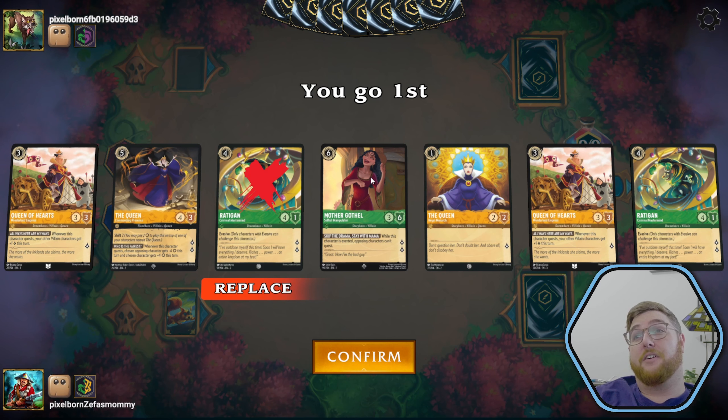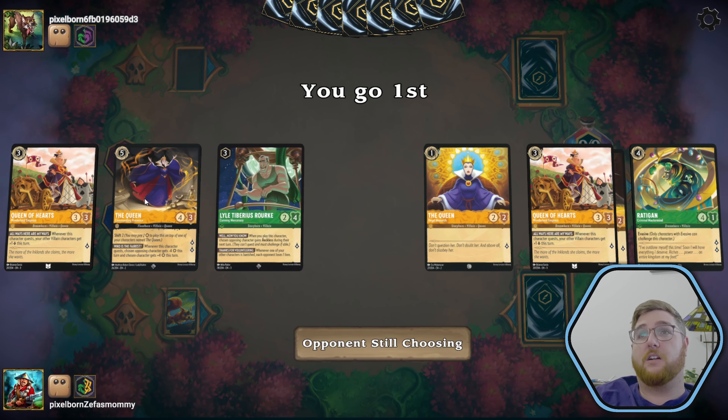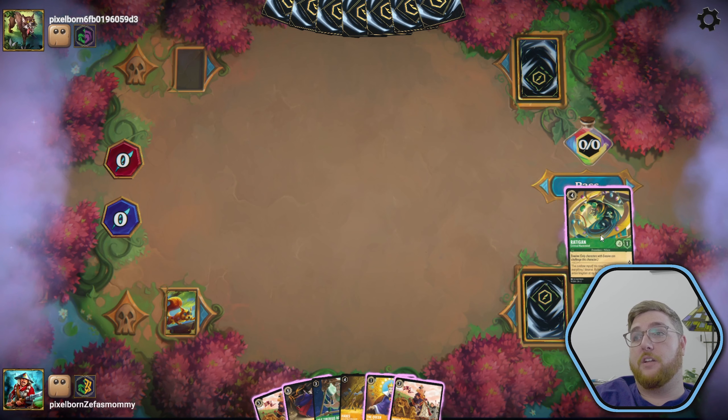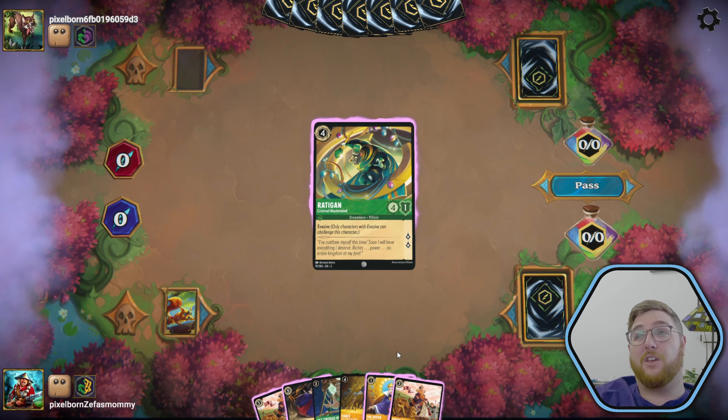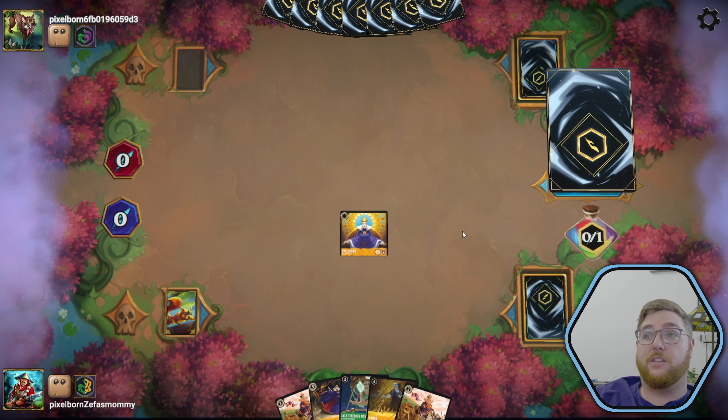We'll just keep one Radigan. We kind of want to draw her later. We'll confirm. So our one drops here, our shift two. We get a Lyle. Everything's pretty chilling. We'll go ahead and get rid of our Rat. Goodbye, Rat — and welcome to the battlefield, the Queen. And we pass the turn.